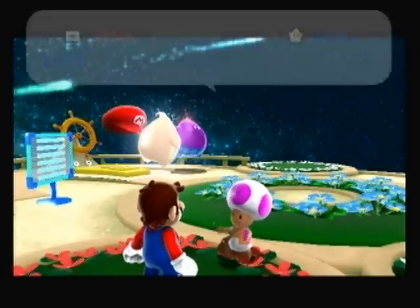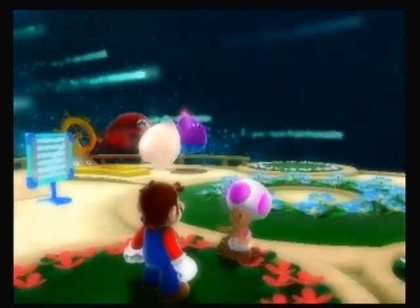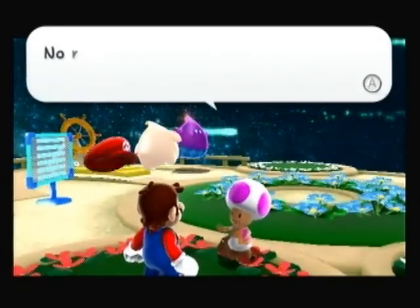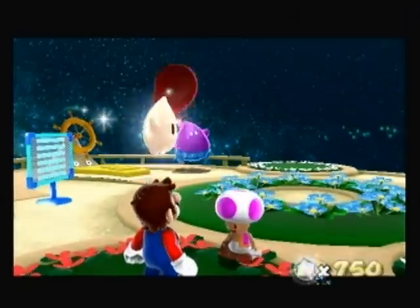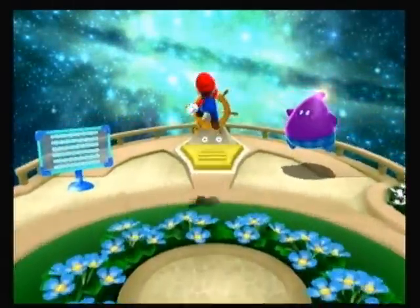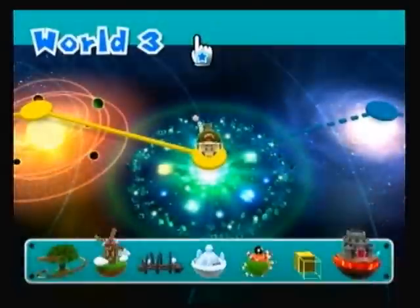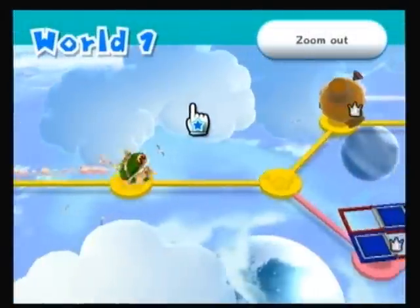A letter just arrived for the Lumas — it's from Rosalina. Who'd have guessed it? At least, I think it's from Rosalina. I think it's pronounced Rosalina; I'm not very good at pronunciations. I guess I'll go back and do that Prankster Comet challenge, which I think appeared in World 1 on the boss stage. I'm coming, Prankster Comet.